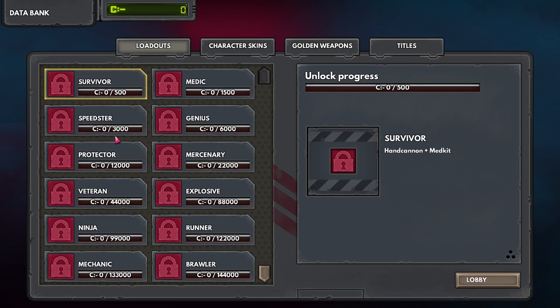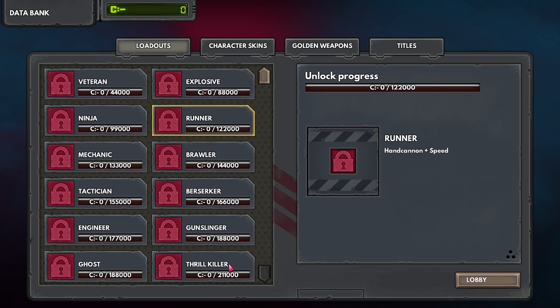Let's see — Novice Hunter. There's a data bank thing. By doing these things, I assume we put money into this. We get infinite dodge and medkit, speed and medkit, hand cannon, personal shield. Yeah, so we've got a passive unlock system. It's actually a fair amount, too.